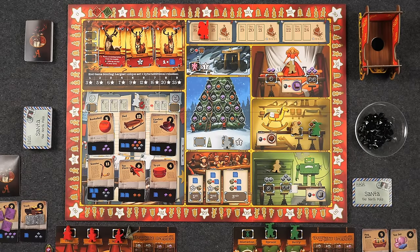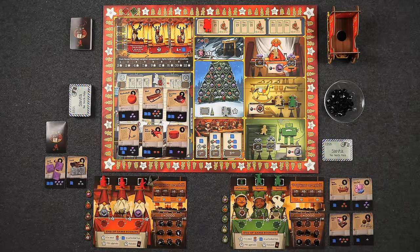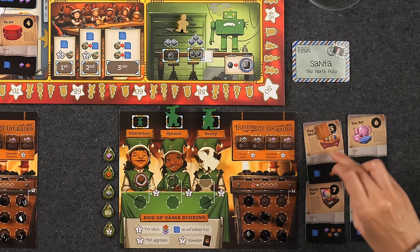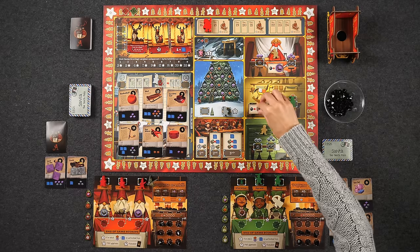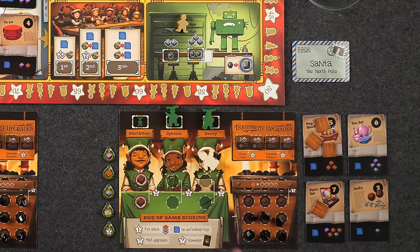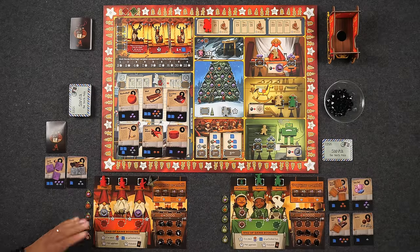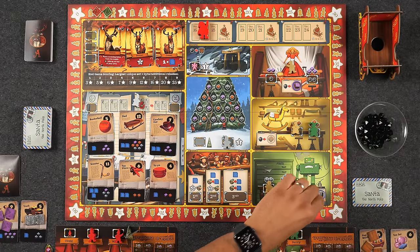Monique goes to the coal mine as the first player, scoring one point for her mining tools upgrade and refilling her cart. Naveen, with one coal left, goes to the Christmas tree and places his metal ornament on a metal spot on the tree, gaining two metal tokens. With no toys needing more metal, he uses both metal tokens to unlock his first mining tools upgrade. He notes that going to the tree means giving Monique the first player marker. Monique takes Cupid from the reindeer stable for three coal, getting two toys as the immediate benefit: the walking spring and the cowboy hat.